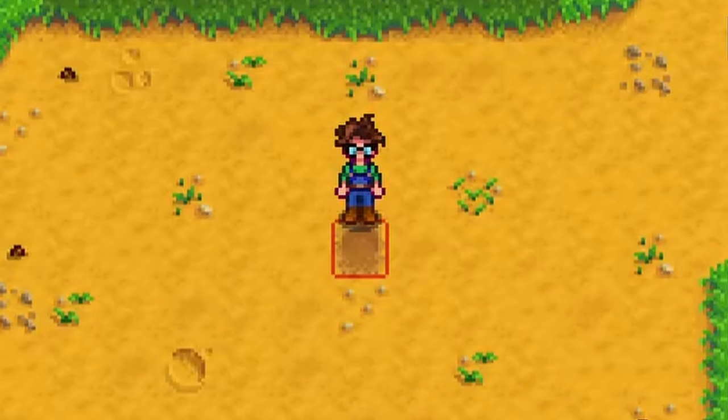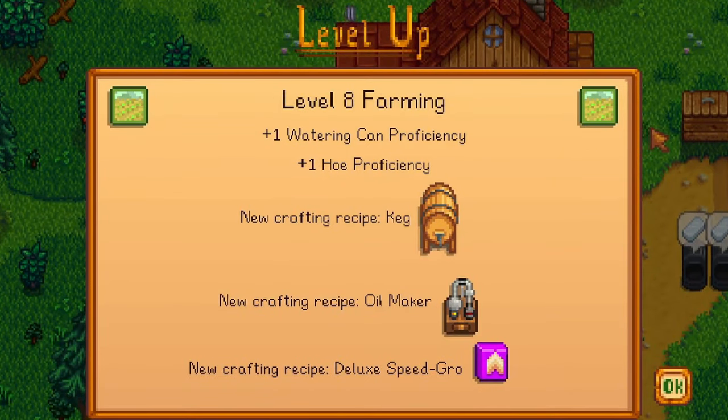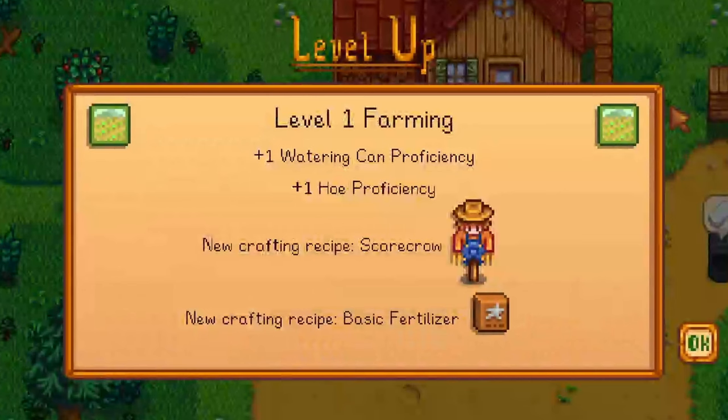When you harvest crops, you will gain XP depending on which crop you harvest. As you continue to gain XP, you will level up and unlock different crafting recipes that can help you through your farming journey. Once you reach farming level 1, you will unlock the recipe for the scarecrow and fertilizer.